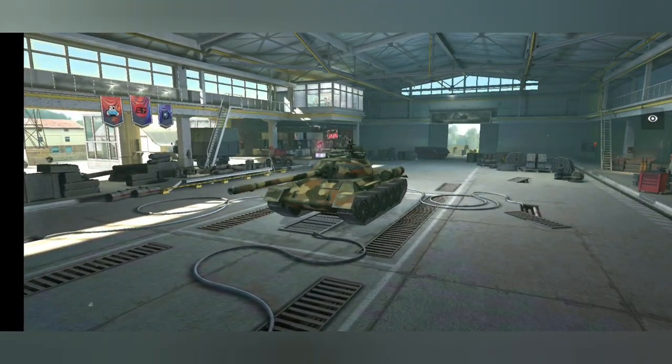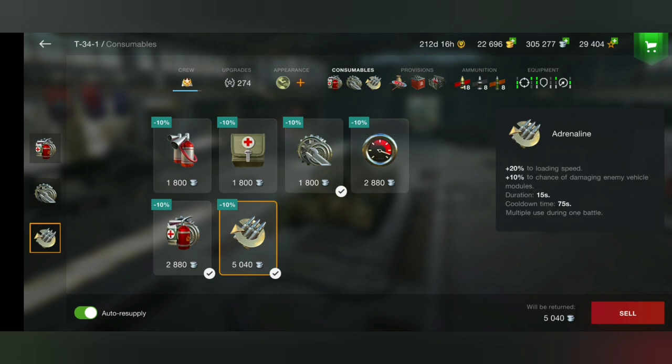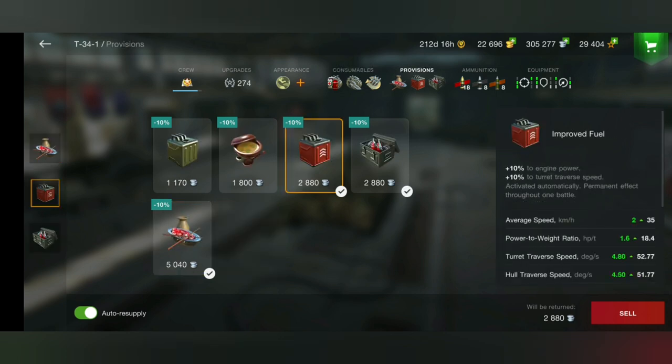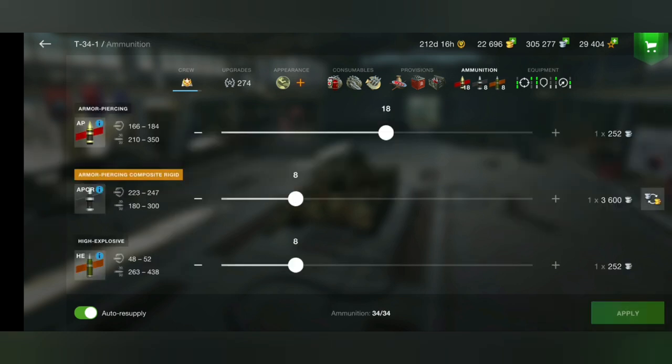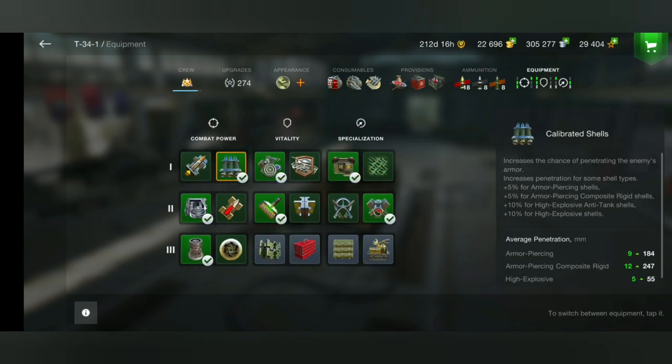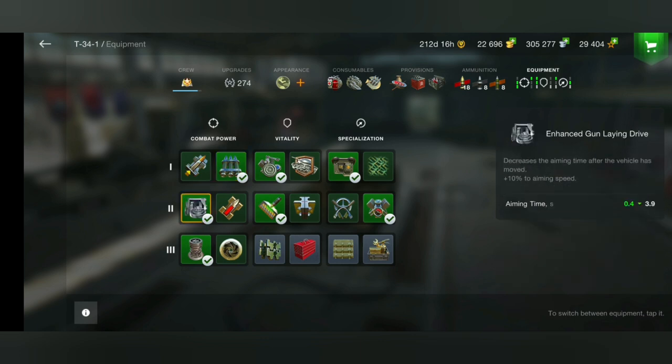For consumables: standard multi-purpose restoration pack, repair kit, and adrenaline. For provisions: improved food, improved fuel, and protective kit, because this tank has an ammo rack in front so it's really useful. For ammo loadout I use 18 AP, 8 APCR, and 8 HE, because HE penetration is great with calibrated shells — 55mm pen on HE.